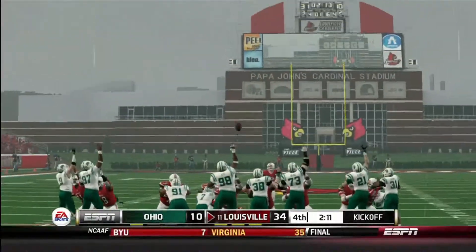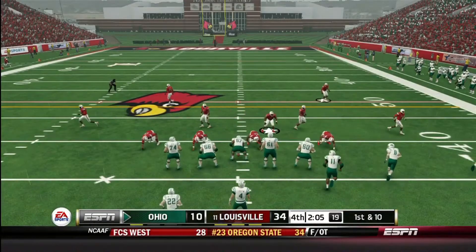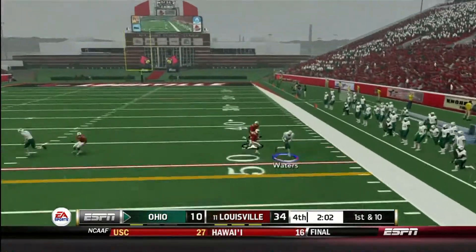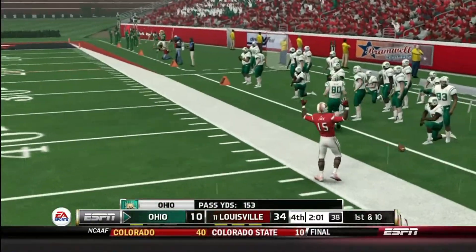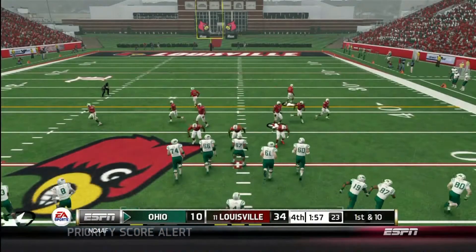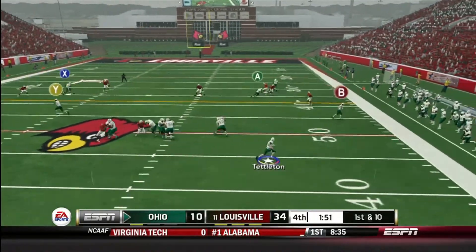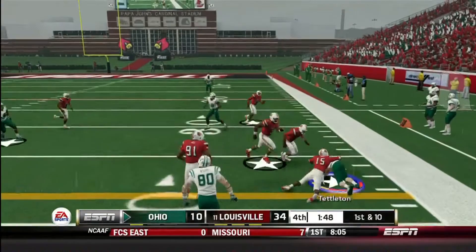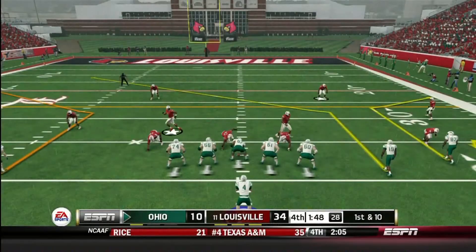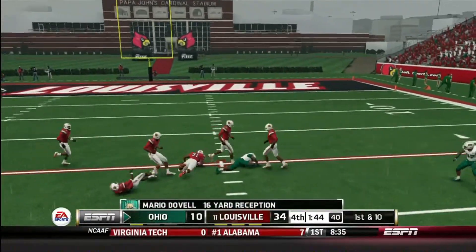I'm going to do whatever I can to go out swinging — I'm not the type of person to just lay down and concede. I want to get ready for next week against North Texas. Tettleton back to throw on the run, Waters gets a first down. Two-minute drill now — two minutes left in the fourth. Another first down, Tettleton runs the ball himself for a gain of 12 — a nice play by the quarterback.